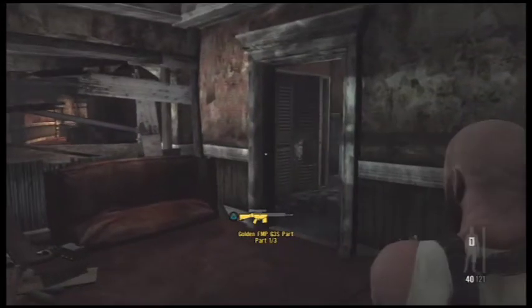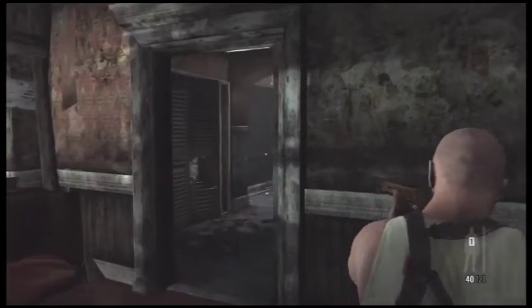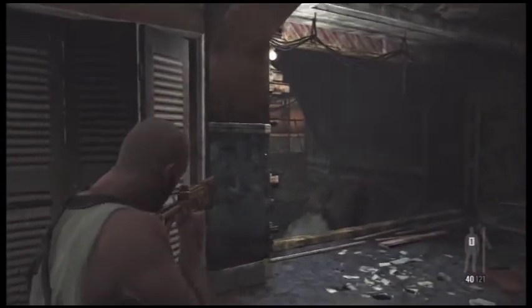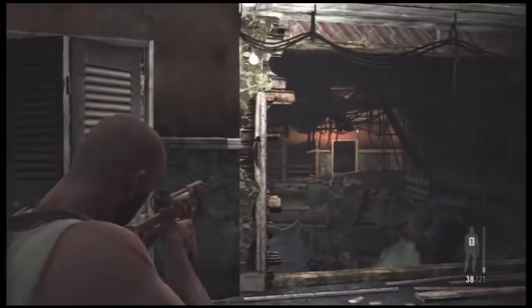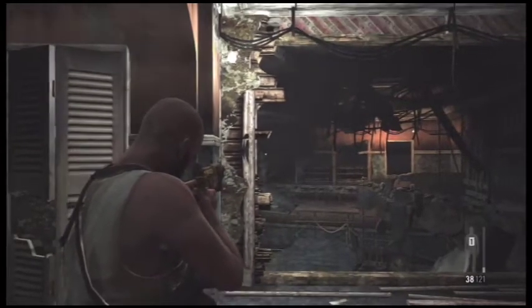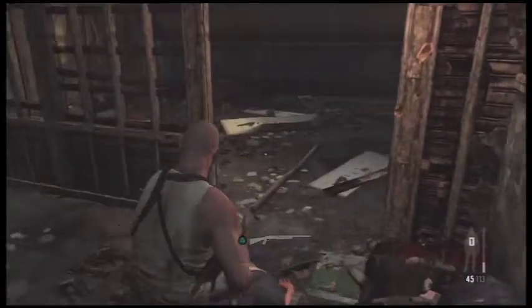There is a gold gun part hidden right down here which I will show you. Even if you're not trying to get all the collectibles, I still think it's a great idea to come down this hallway because it gives you an excellent opportunity to very easily kill the next two guys across this big collapsed room — I call it a pit. I just creep around until I get my target reticle right on your head — headshot.